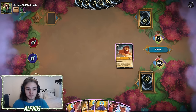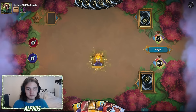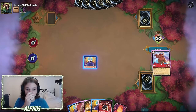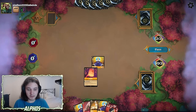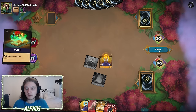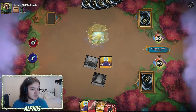They don't even have a turn one play, so that's perfect for us. They still don't have a play on turn 2. I don't know how useful Maui is going to be, but let's keep playing like this — planting out a Queen. They haven't played a turn one or two play, so that's really solid for us.